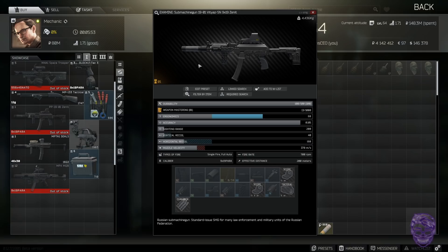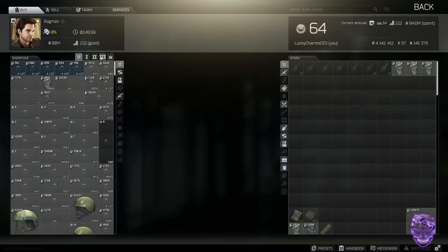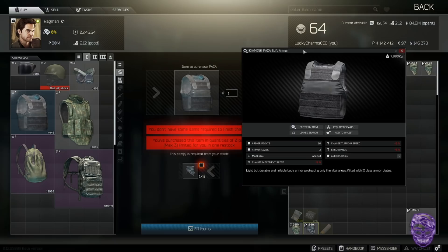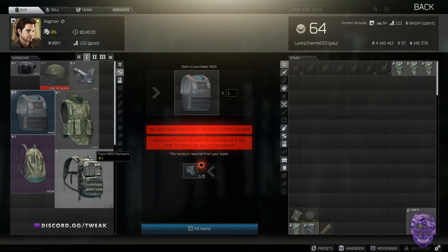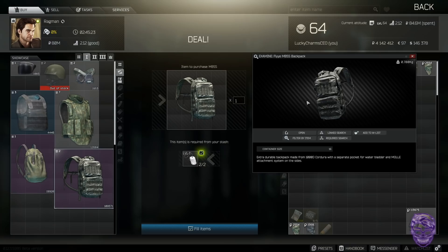Ragman level one: three face masks for a paca armor — super vital early game to have armor. Kill scavs, grab their face masks, and this will save your ass. You can also check the flea market to see if face masks are cheaper than someone selling a paca directly. Also at Ragman level one: two level-one dog tags for an MBSS. There's no point selling level-one dog tags — just trade them for an MBSS and sell it on the flea market or use it yourself.